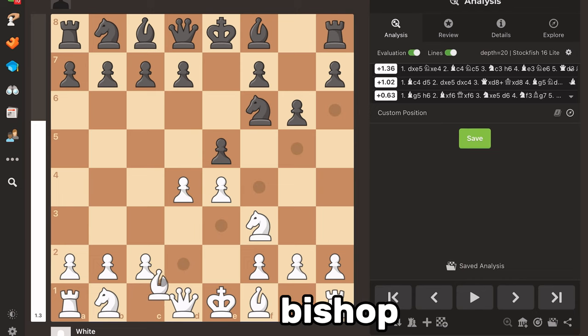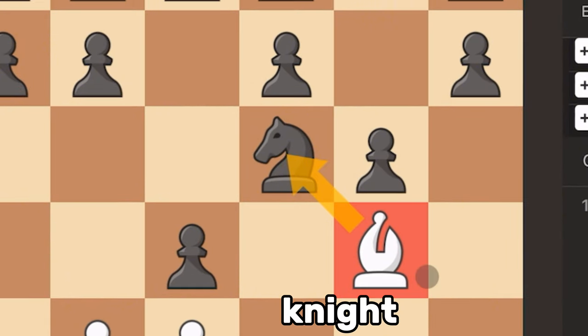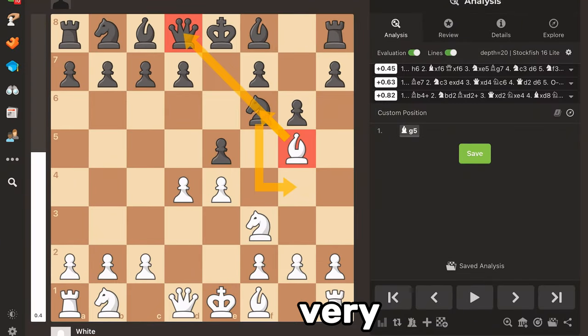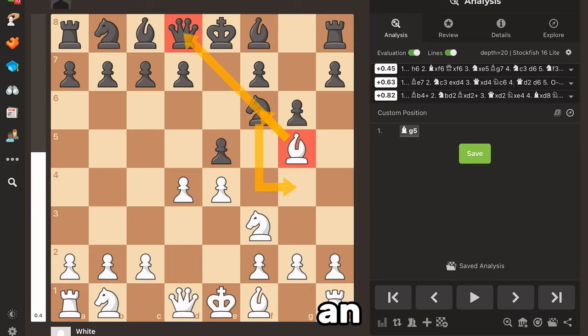in this position, bishop to g5. This bishop pins the knight to the queen, so that if the knight were to move to g4, black would lose their queen. The pin is a very, very common tactic. Most often it is used in an example like this, pinning a knight to a higher value piece like a queen or a king in an opening.